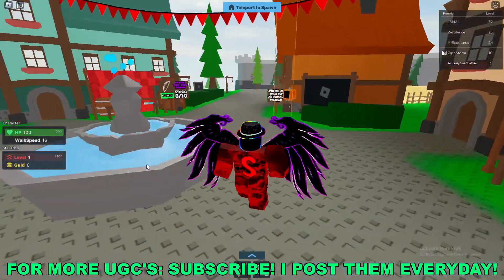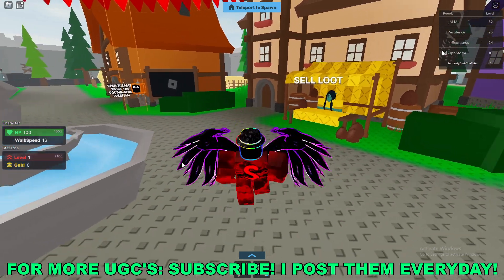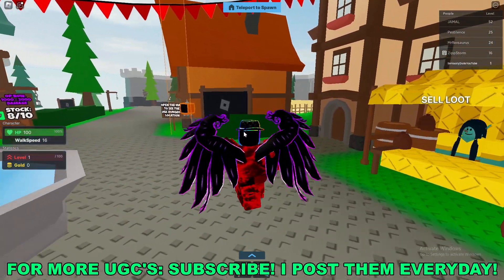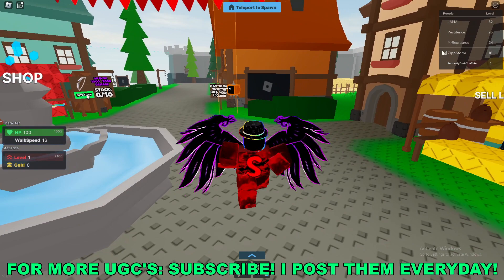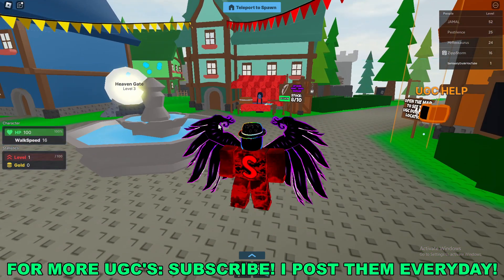Yo what's going on guys, it's SuperStudio here and today I'm going to be going over how to get the Crystal Cave Rock Sword 3 limited UGC item here in Roblox. This is in a game called Fantastic Plastic RPG — I'll have the game linked down in the description below.